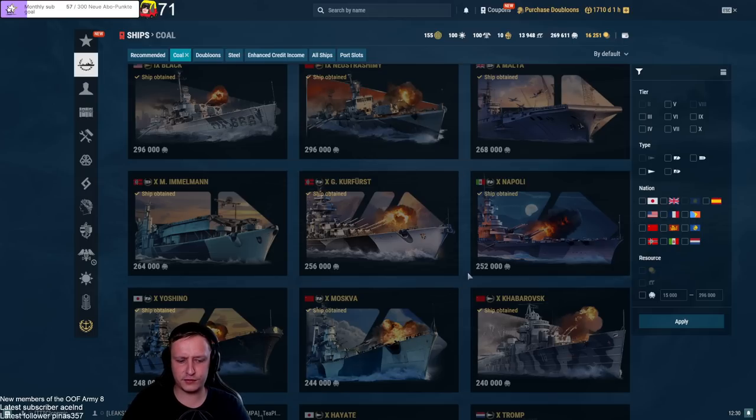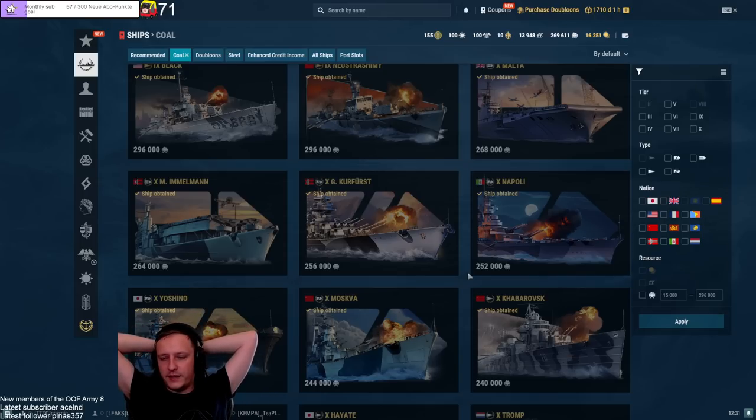Nowadays it's nowhere near as dominant. It has only up to 420 mm guns so it cannot overmatch 30 mm plating, unlike most 457 mm ships. The torpedo protection belt is not really good, and while secondaries used to be the best by default, they now have heavy competition — no Schlieffen, no Ohio, no German battlecruiser line, no Napoli existed back then. Today the GK secondaries are just a shadow of what they once appeared to be.